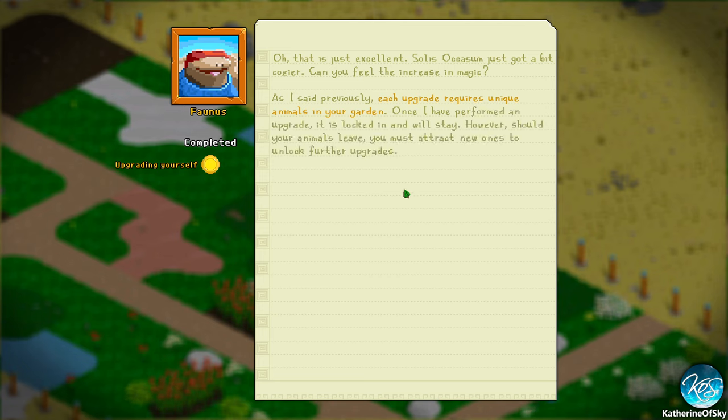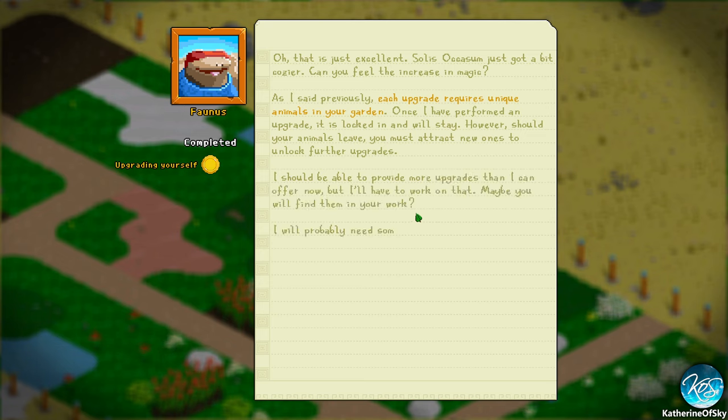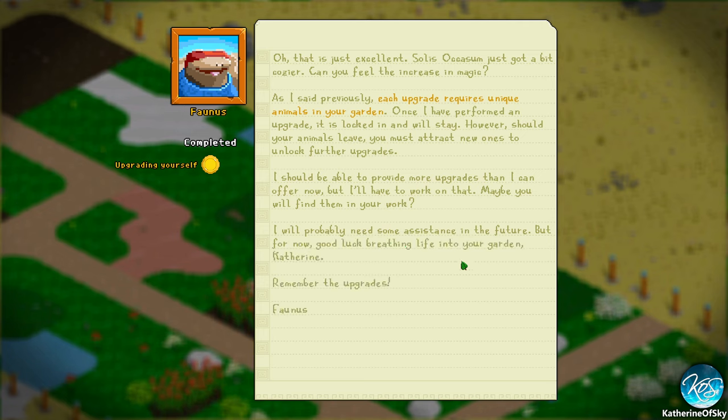As I said previously, each upgrade requires unique animals in your garden. Once I've performed an upgrade, it is locked and will stay. However, should your animals leave, you must attract new ones to unlock further upgrades. I should be able to provide more upgrades than I can offer now, but I'll have to work on that. Maybe you'll find them in your work. I will probably need some assistance in the future, but for now, good luck breathing life into your garden, Catherine. Remember the upgrades. Faunus.